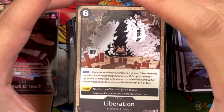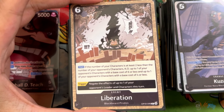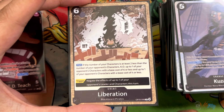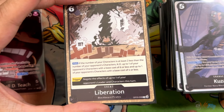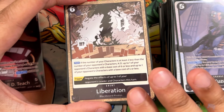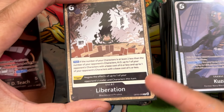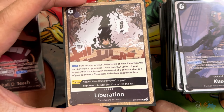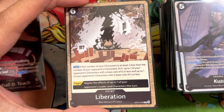Next we have a new card from OP10 — Liberation. 6-cost event: if the number of your characters is at least two less than your opponent's, you KO up to one of their characters with a base cost of 6 and up to one with a base cost of 4. It says base cost, so you can't use cost reduction effects, but it's great against swarm decks. The trigger negates the effects of an opponent's leader or character during this turn, which is usually negligible.